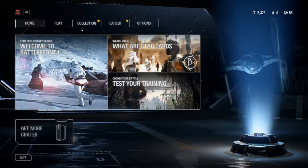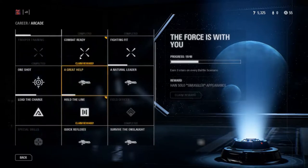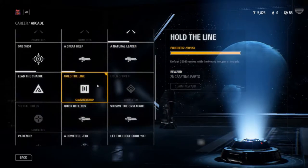Alright, so this is a quick demonstration of a shortcut in the career path. So you've got the arcade, you've got all these different little combat things that you can get. I just got several of these all at once, and I'm going to show you how to do it.